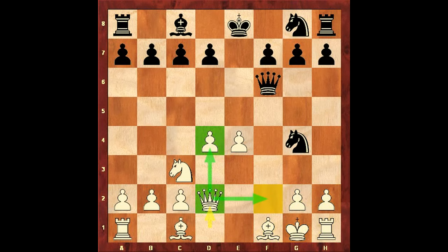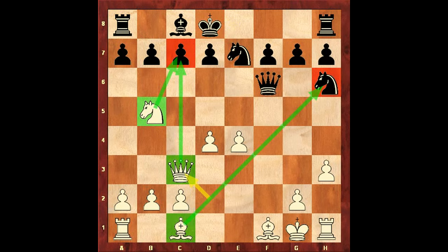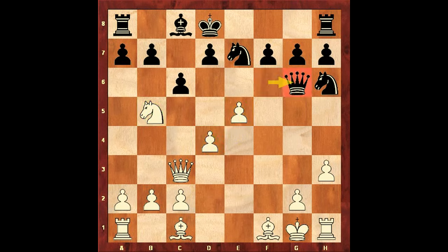Let's go back to this position. After queen d2, white has an advantage. For example: Ne7 — developing the knight; h3 — attacking the knight on g4; knight to h6; knight to b5 — attacking the c7 pawn; king d8 — defending the pawn on c7; queen c3 — attacking the c7 pawn with two pieces; c6 — attacking the knight on b5; e5 — attacking the queen; queen g6; knight d6 — with a huge positional advantage for white.